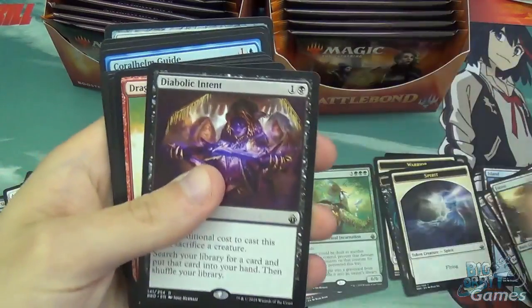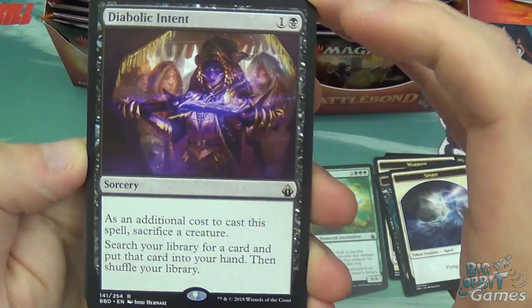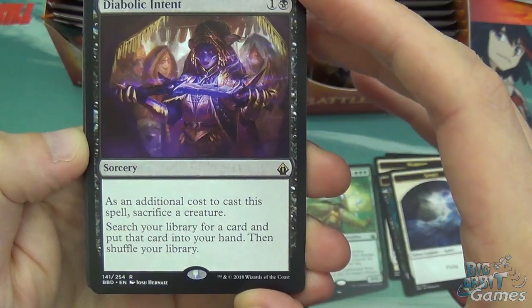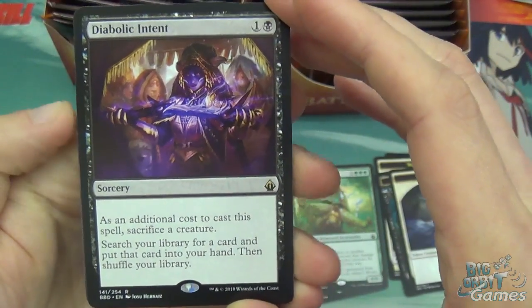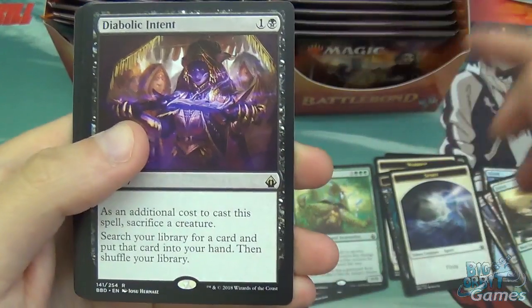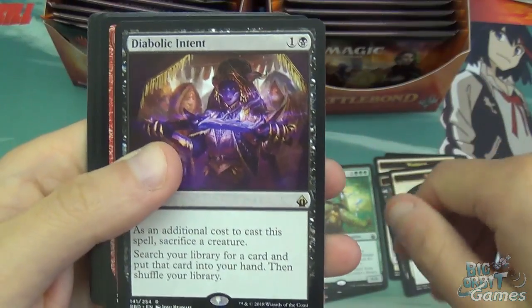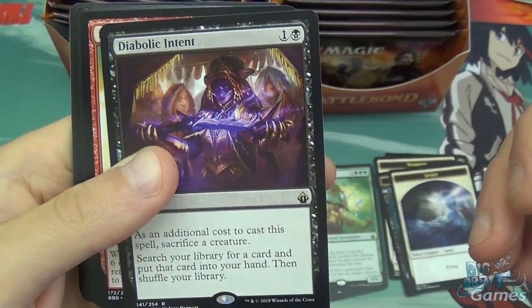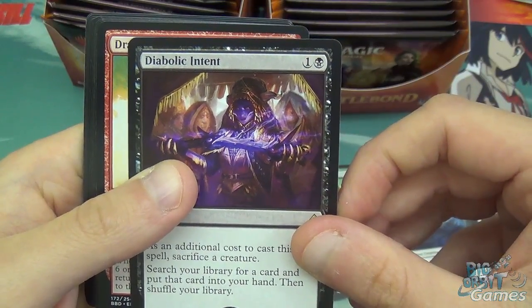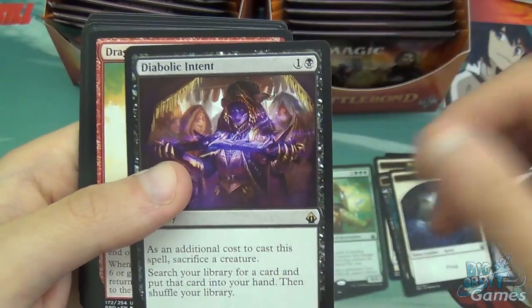Spirit token, Forest, and Diabolic Intent. The additional cost to cast this is sacrificing a creature, otherwise costs two mana. Search your library for a card, put that card into your hand, then shuffle. So it's just Diabolic Tutor but with the sacrifice effect — comparable to four mana to do the same without the sacrifice.